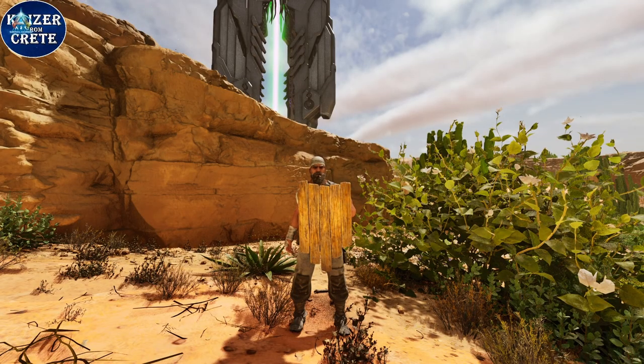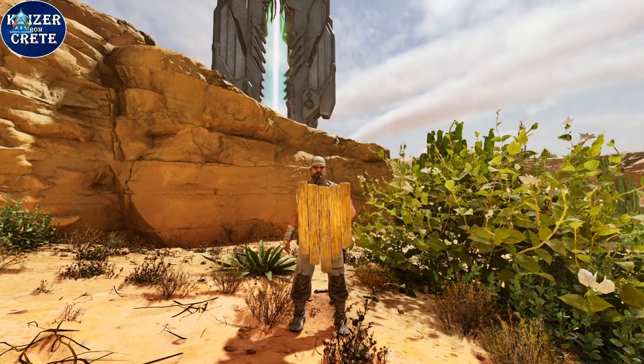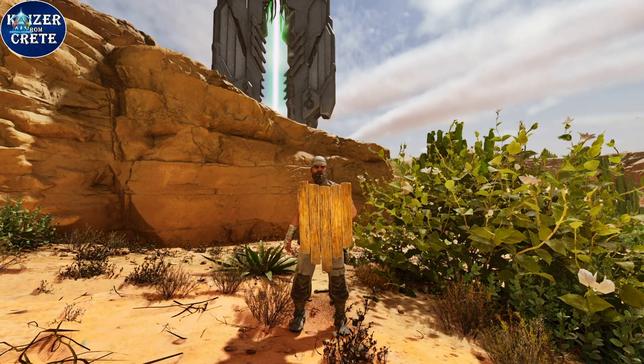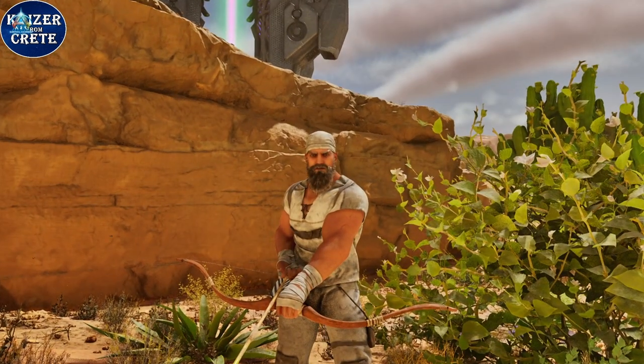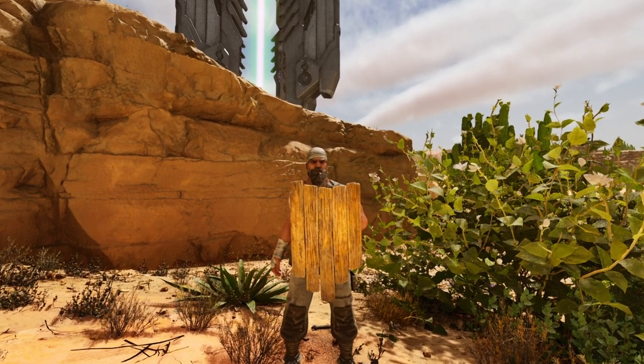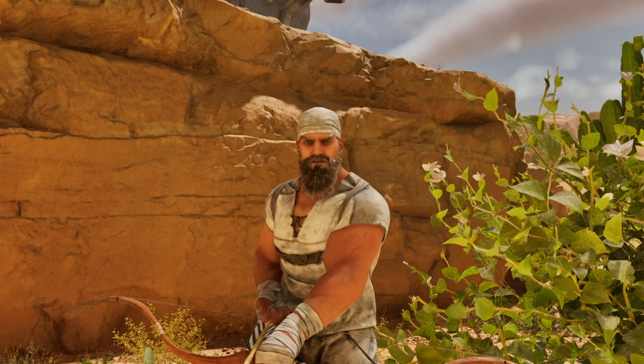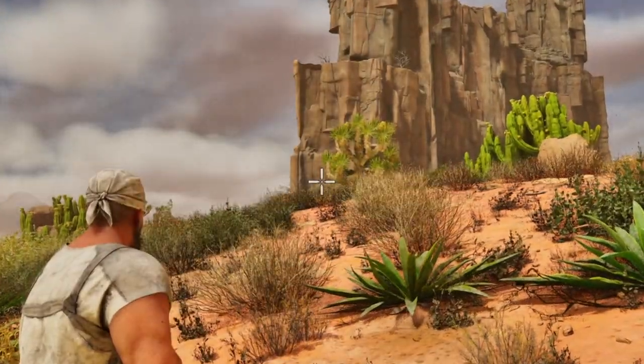So now we have a wooden shield, bow, arrows, and full cloth armor. At first we didn't unlock the cloth gloves and boots because they require hide, but after you start getting hide you can unlock these and craft yourself the missing pieces of your armor. Cloth is always good — it gives you cold and heat resistance, and also some armor. Make sure to complete your set.